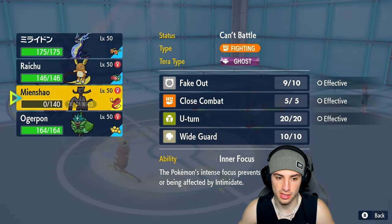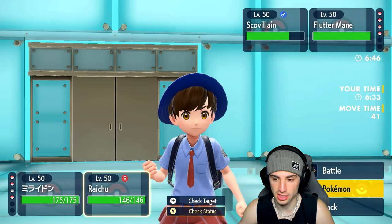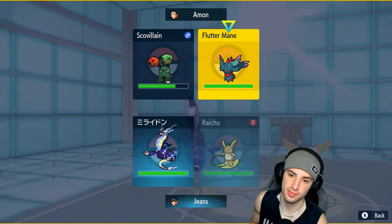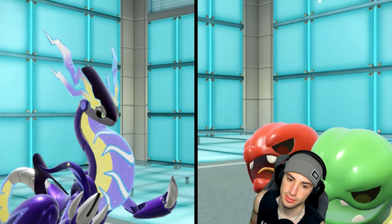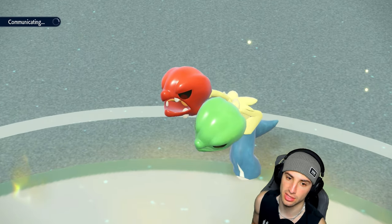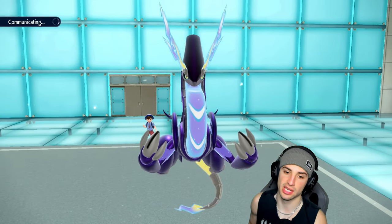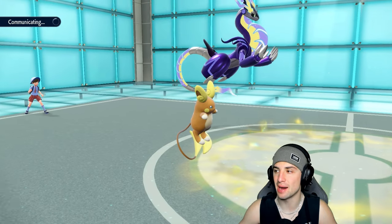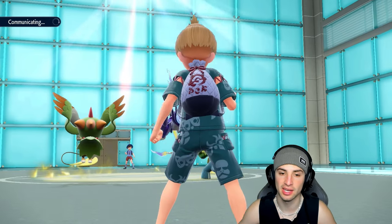We hard-swap into Ogre Pon to get the Defense boost from Electric Seeds right now, and drop an Eerie Impulse into Flutter Mane. That lowers its Special Attack and wastes some turns. They swapped Flutter Mane out — good play by them. I'm more annoyed at myself for not making the hard read and swapping in Miraidon that turn.